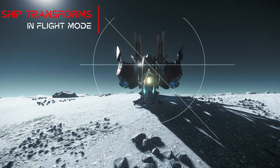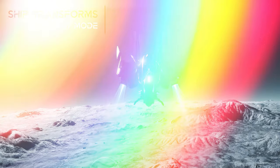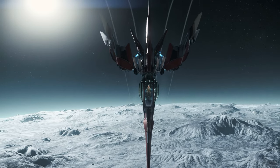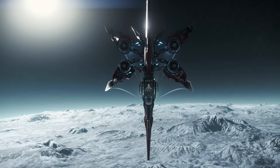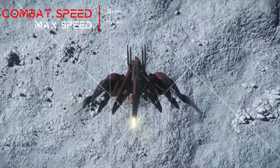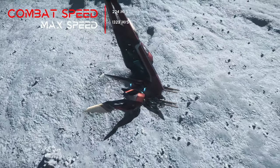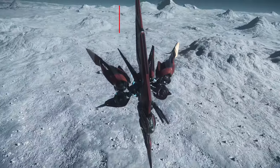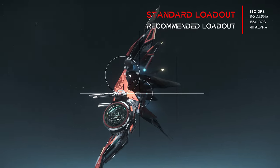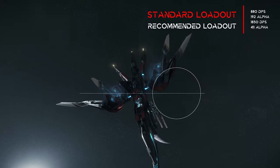On first launch it is immediately apparent that the Cartouille has capabilities close to a transformer. The combat speed of 224 meters per second is rather average in this category. But the maximum speed of 1323 meters per second is very strong and represents the maximum in the range of dedicated light fighters. With 880 DPS in the standard loadout, the Cartouille is disappointing.